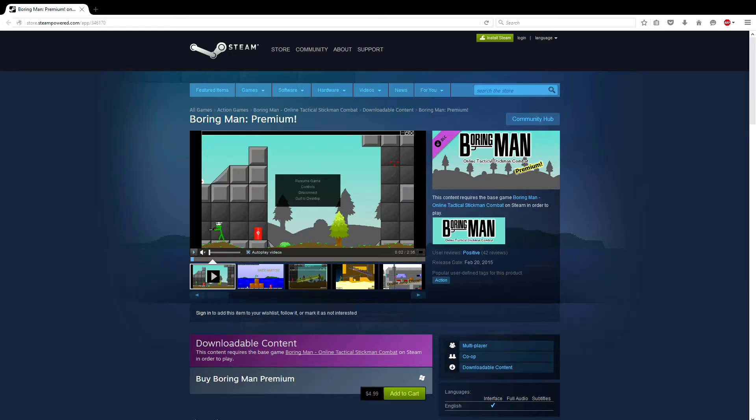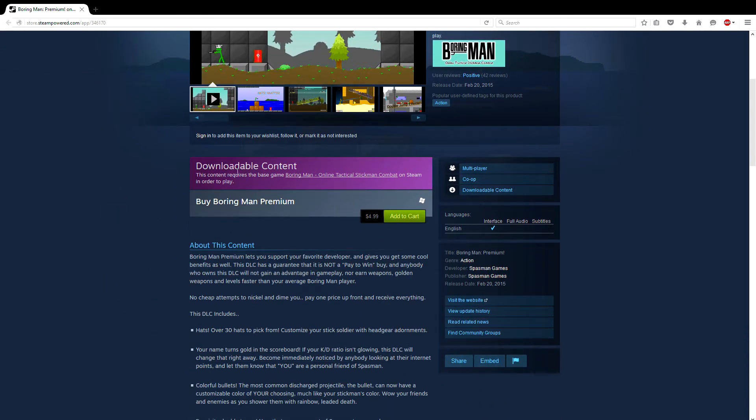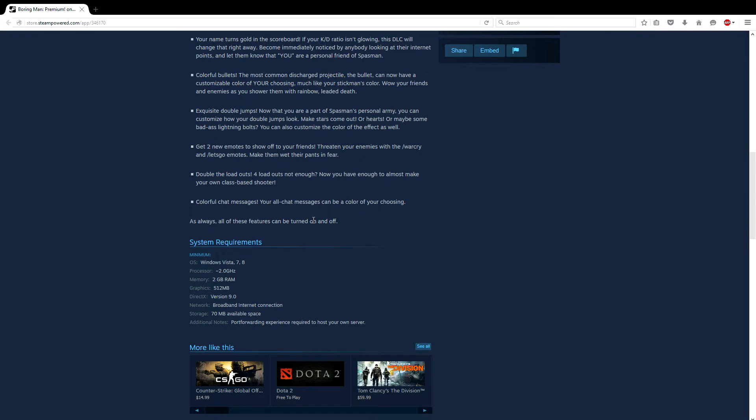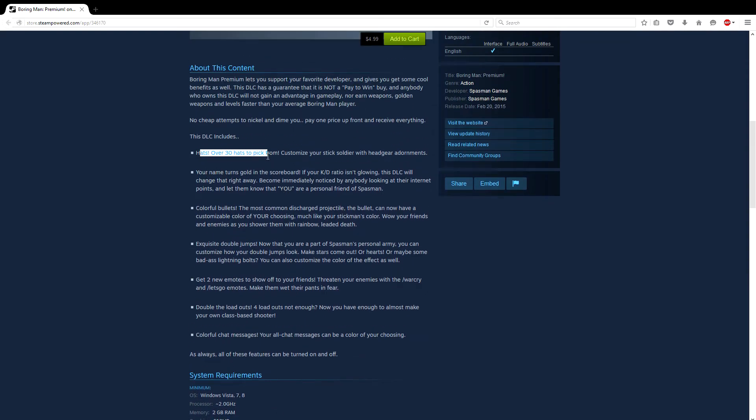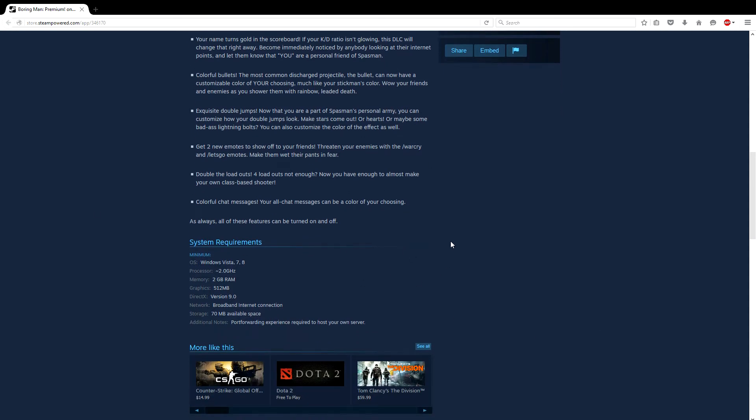There's quite a bit of customizability. But if you get their premium, which is only $5, you become a contributor and it's not pay-to-win. So you don't get increased damage or any of that. What you do get is some pretty neat stuff: you get hats — I've never seen a person in the game with a hat, so you would be very unique — you get colorful bullets, double jump effects like stars or a rocket blast, emotes like a war cry, more loadouts, and colorful chat messages. I imagine they will be bringing even more into the game.